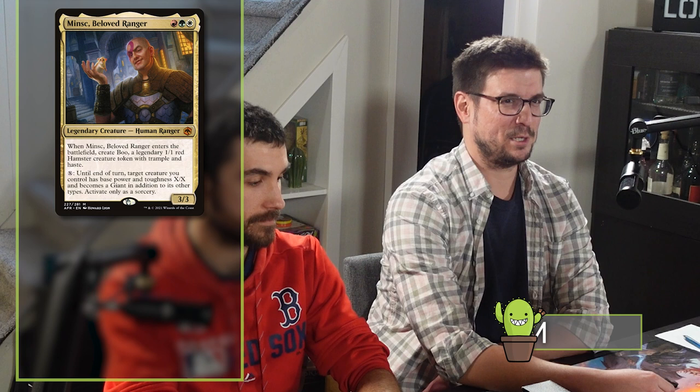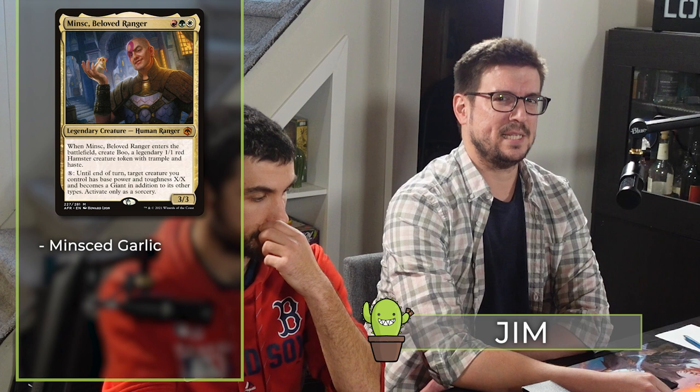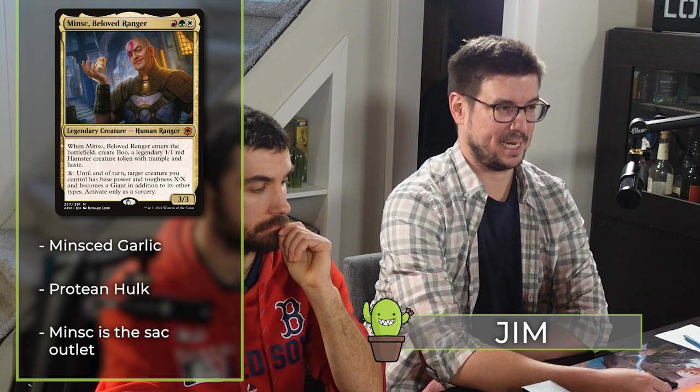Alex introduces a new deck he's never played before: Minsk, Beloved Ranger — known as Minced Garlic on the decklist database. He's not a fan of the name but loves the deck. It's a Naya Protean Hulk deck that uses Minsk's X ability as a sacrifice outlet, similar to Mirror Entity, to combo off with Protean Hulk.